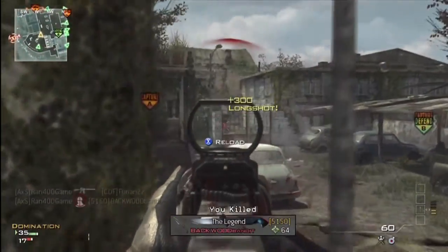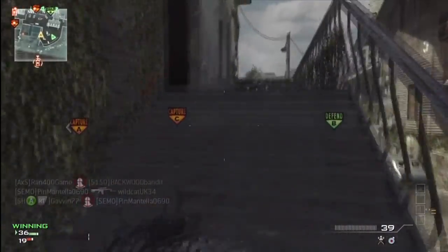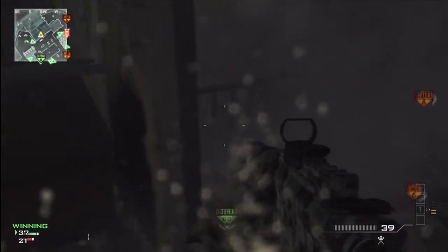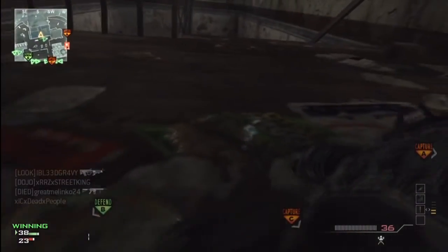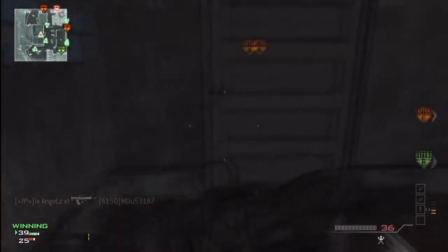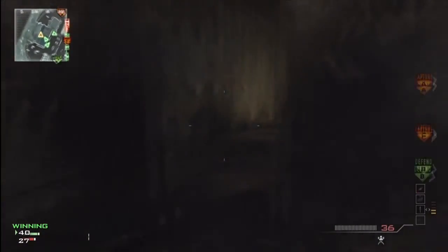I'm going to allow killstreaks for myself, just because it'll probably get me a better score and makes it a little more fun — because honestly I don't think we're going to do that well with the Javelin, some of the shotguns, and a lot of the launchers. I'm going to try to use the gun until I exhaust all the ammo before I switch to my secondary. I already violated that in this one because I have the SMAW in this one, but that's part of the class setup.